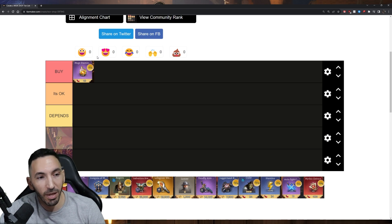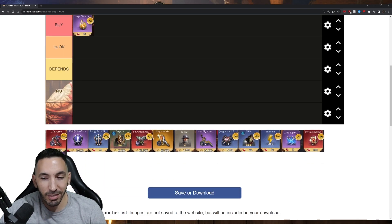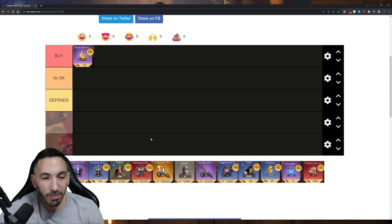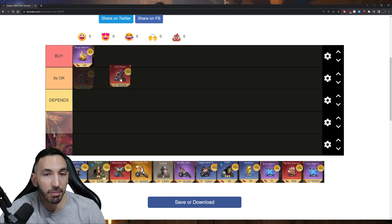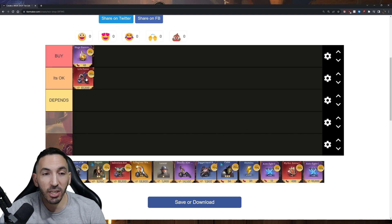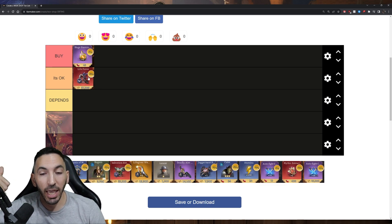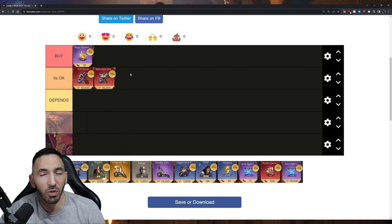Discounts in the shop are not guaranteed — sometimes they're there, sometimes they're not. So take a second glance before you buy something. As for mythic gear: should you be buying it? It depends a lot on where you are in the game. It takes a while to unlock. I'd consider weapons and chest pieces of certain sets — like the HP set or the healing set — to be okay purchases.